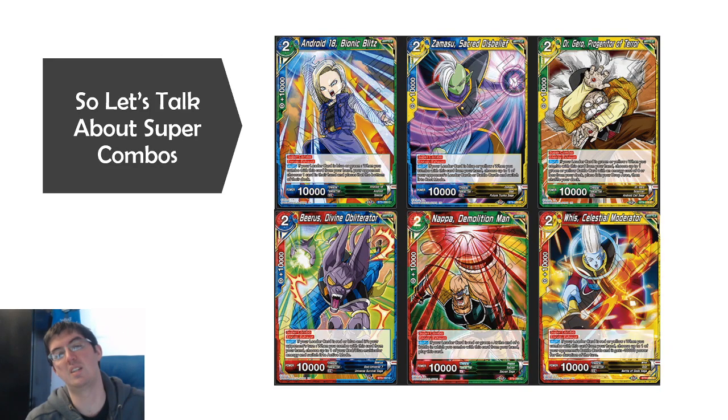So let's move on and talk about these six cards. Let's talk about Super Combos. Super Combos are a four-of in every deck. They're what we call a staple, and if you're not playing them, you're bad. Until these six cards came out, you've only ever had one option in terms of color choice for your Super Combo — you just play the single color one. You don't really have too much of another option, unless you're maybe Beerus with Hellas, but even then, that's a single color Super Combo.